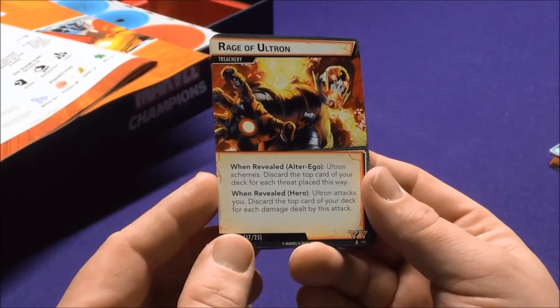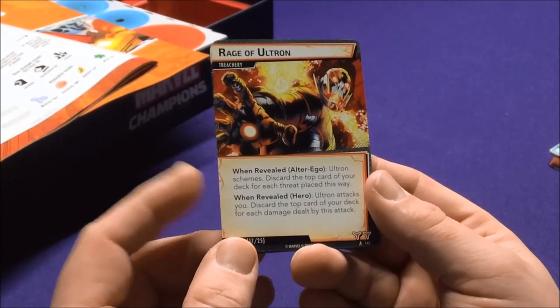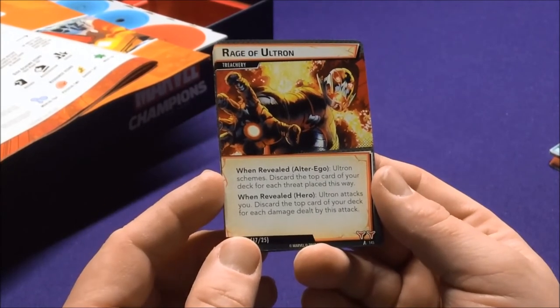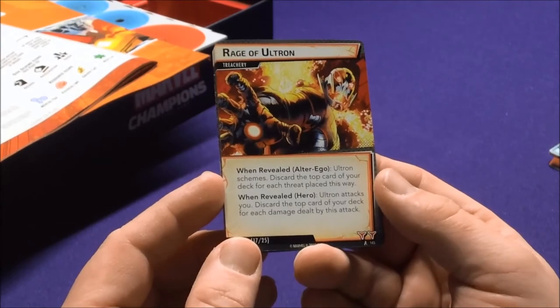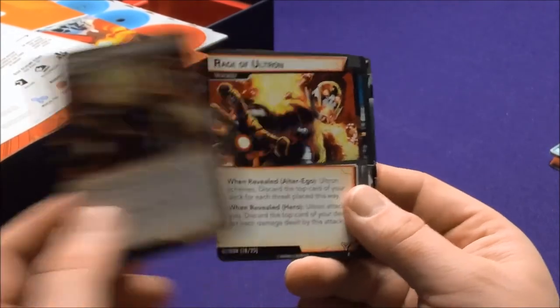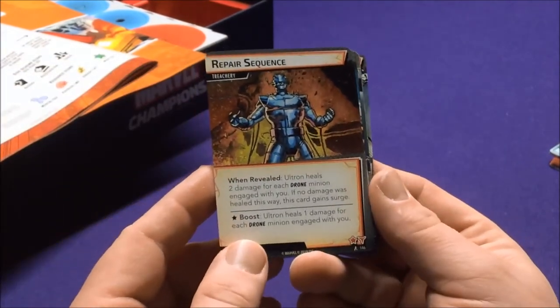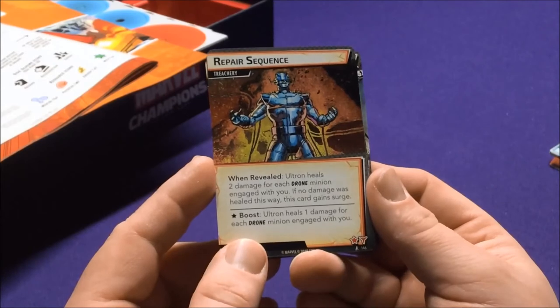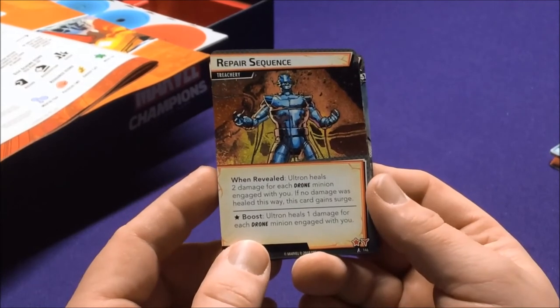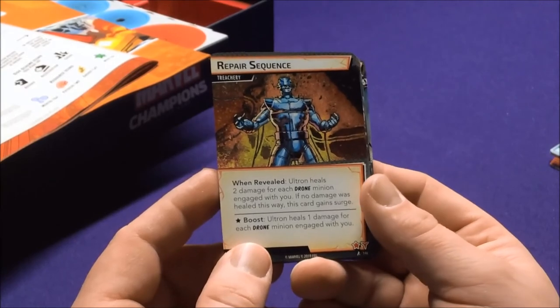Rage of Ultron: when revealed in Alter Ego, Ultron schemes and you discard your top card for each threat placed. If it's a Hero phase, Ultron attacks and you discard the top card for each damage dealt. Repair Sequence: when revealed, Ultron heals two damage for each drone minion engaged with players; if no damage is healed, Surge. Boost: Ultron heals one damage for each drone minion engaged with you.